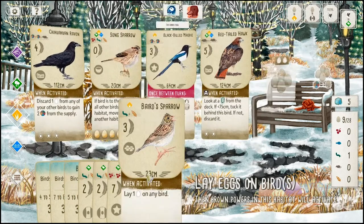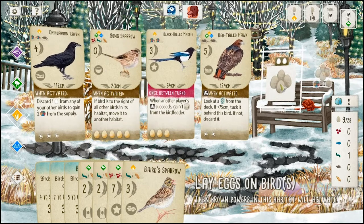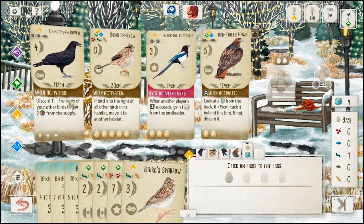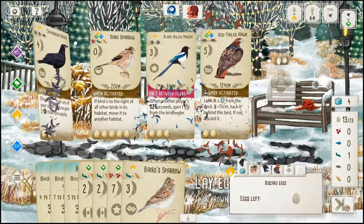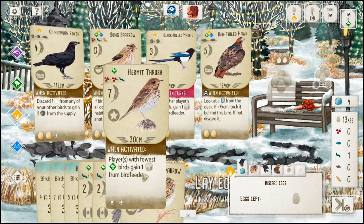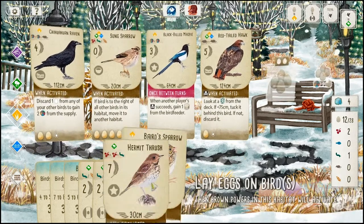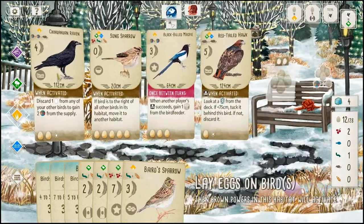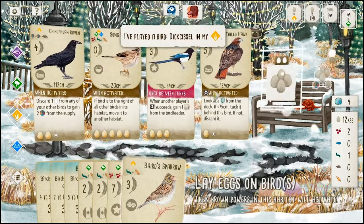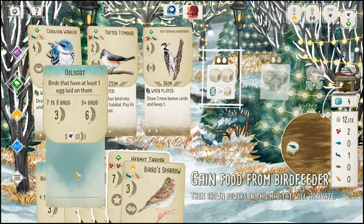Two off from that — not worth it to play these at this point, it's not going to be worth enough points. Let's run our eggs. Get two cherries, we'll drop the Thrush. We get four, maybe five points off activating our grassland — this will be net five points.